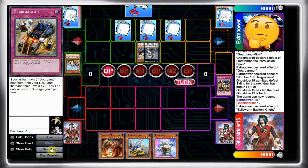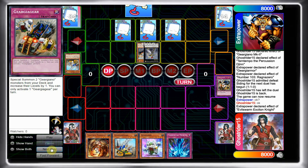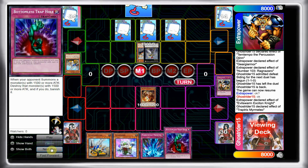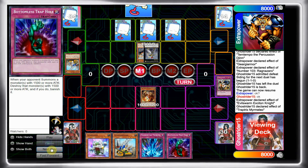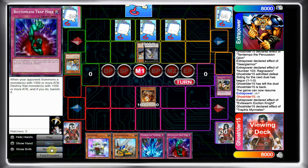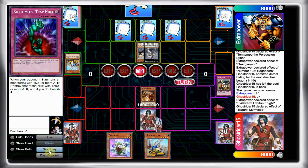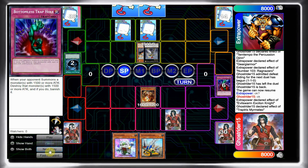He says three, and I draw into Torrential, which gives me some sort of hope. I go Mermilio — the reason I go Mermilio is because I don't want to go Armor, and if he summons like MK2 and I'm forced to Torrential, I don't want to lose my Armor. So I just go for Mermilio to get the Bottomless. I just have to hope that he commits into the Torrential.